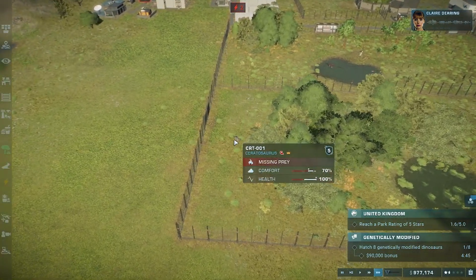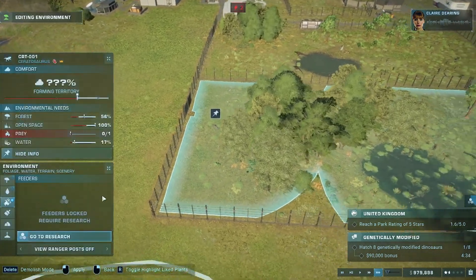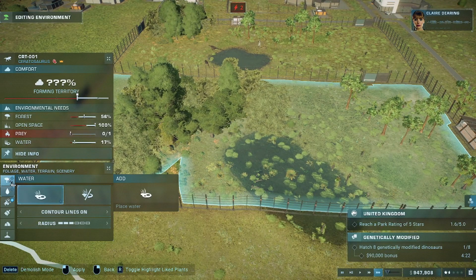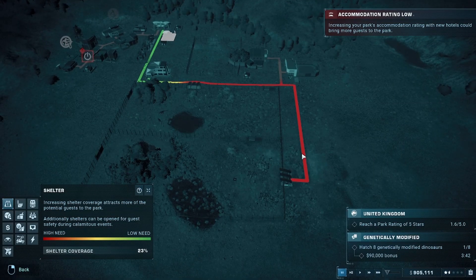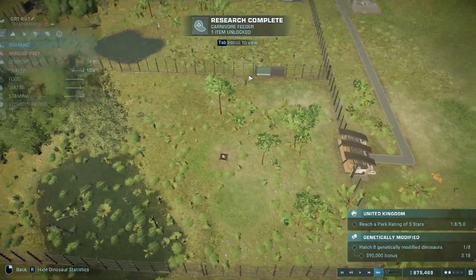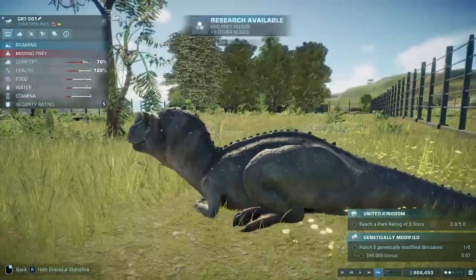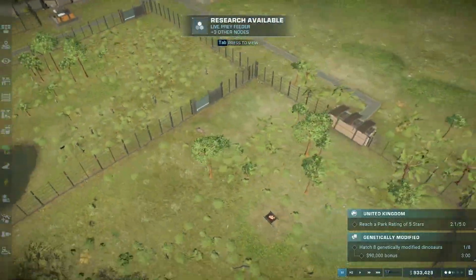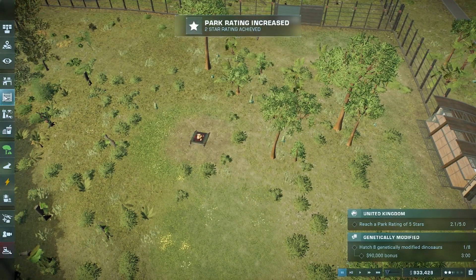I'll make the enclosure for now — it likes forest. They're all something special, but this one stands out because of the horns on top of its head. It's the ceratosaurus — it looks like a slightly smaller T-rex but its bite is probably about the same. I could add food shelter with low coverage.